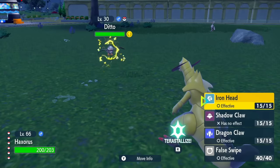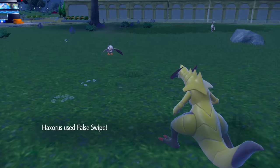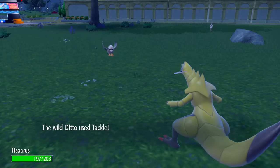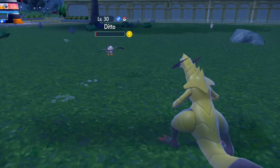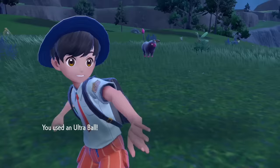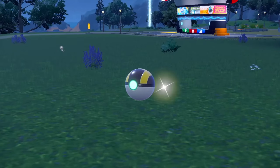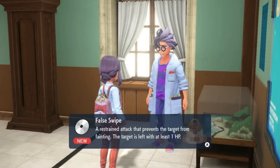A great attack to have for Shiny hunting is False Swipe, which always leaves the Pokémon at 1 HP, making rare Pokémon very easy to catch. You can get the TM for this by showing 30 Pokémon registered in your Pokédex to the Biology Teacher Jock — just go back to the school, head into the bio room, and talk to him.